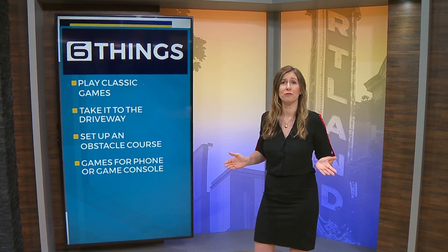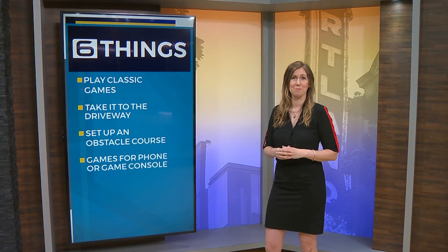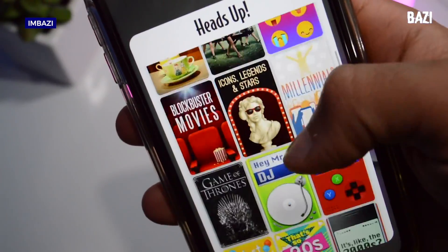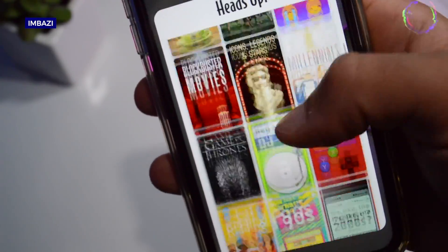Play a game on your phone or game console. The House Party app on your phone allows up to eight of your pals to hang out virtually, video chatting and playing games. Click on the dice icon to play games such as House Party Heads Up, Trivia, Quick Draw and Chips and Guac.